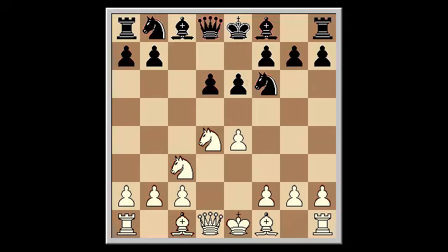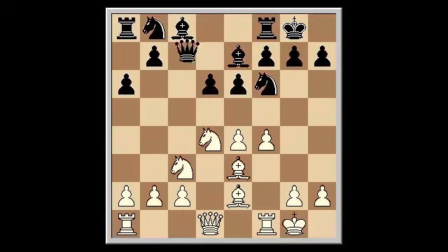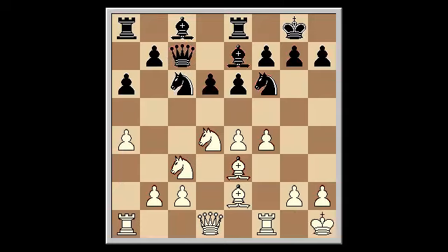Another popular variation is the classical variation, also known as the Maroczy variation, which is initiated by bishop e2, used to great effect by Anatoly Karpov. The main line continues a6, castle, bishop e7, bishop e3, castle, e4, queen c7, a4, knight c6, king h1, rook e8, bishop f3, reaching one of the main tabias of classical Scheveningen.